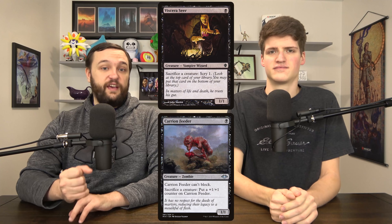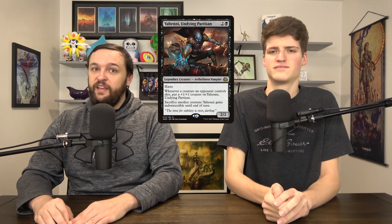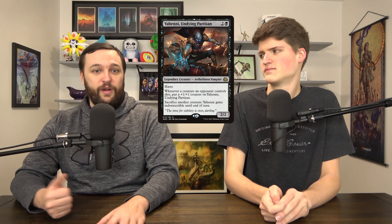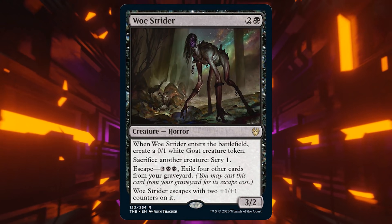Now we get to the specific cards. Starting with the best sac outlets. Viscera Seer and Carrion Feeder are completely insane — one mana with 'sacrifice a creature: colon,' which is completely awesome. Yeheni is another free sac outlet, very hard to remove; if a board wipe comes down, she just becomes a 10/10 and attacks for ten. Woe Strider is basically a three-mana Viscera Seer. And Yawgmoth goes in the 99 of every aristocrats deck that ever exists — this card is completely and utterly pushed.